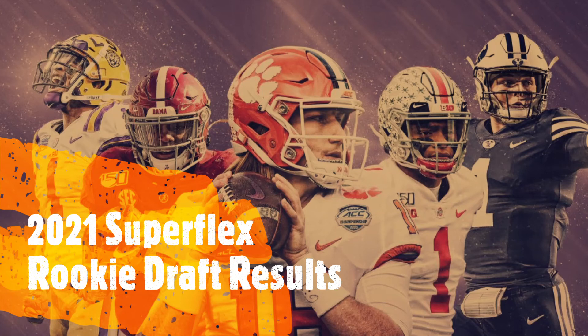Pick 2.07 — Amon-Ra St. Brown of the Lions. He's been getting a lot of hype recently, especially given there's really nobody else on that team to throw to. The only concern is that he was a fourth-round selection, so he wasn't drafted highly. But the Lions don't have much at receiver and Jared Goff isn't great, so there's opportunity there.